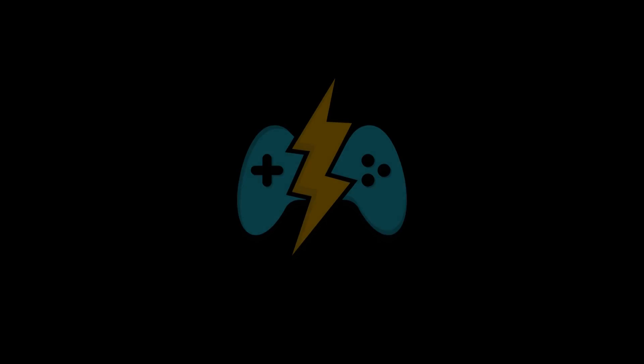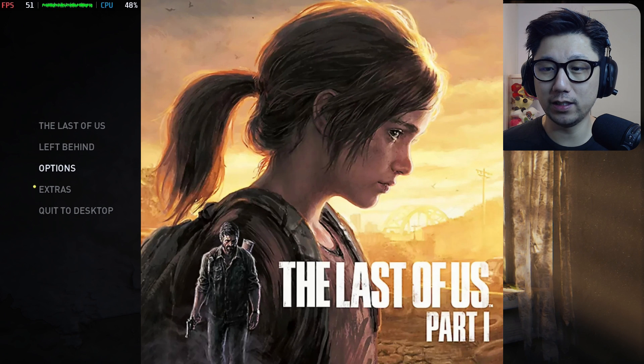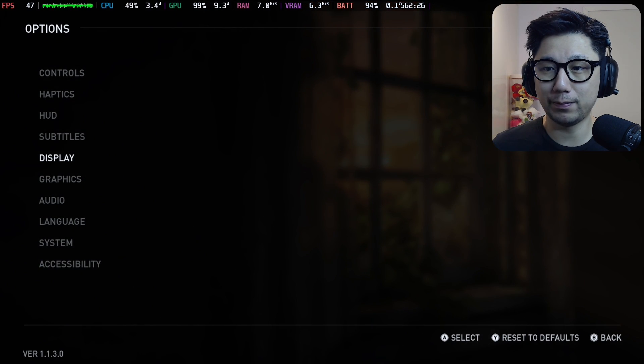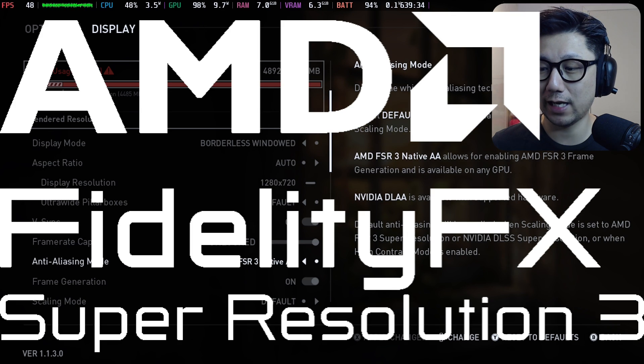The Last of Us Part 1 just got updated and it has built-in FSR and frame generation. Let's take a look at The Last of Us Part 1 on Steam Deck SteamOS. There was a new update that released yesterday — the latest one as of recording, which is version 1.1.3.0. This is a very important update because it brings native FSR 3 and frame generation to the game.